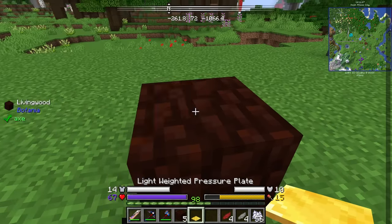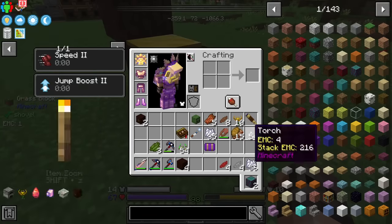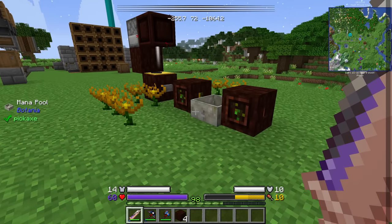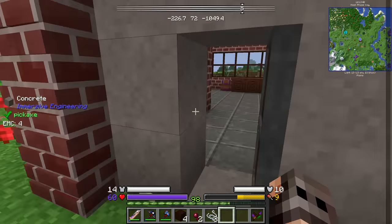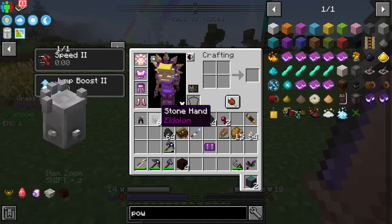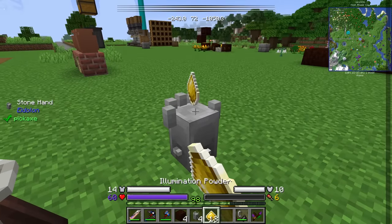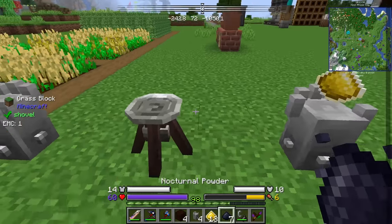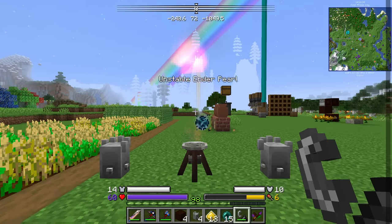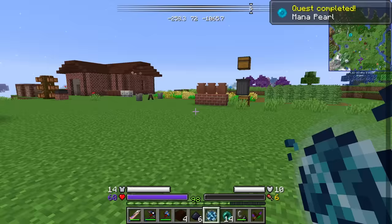The setup is going to be the usual: a pressure plate, a torch, a block, a dropper, and one open crate, just a button to make things easier. Mana spreaders - if I have not done anything wrong, we should get a decent supply of mana. I also managed to find a lotus while looting, so let's use that one too - I have two. In order to make the mana pearl, what we need to do is have illumination powder, nocturnal powder, and some ender pearls. It worked - it should give us a very special pearl. We just need the one for the runic altar, but let's make more. Now I just need rock crystals.